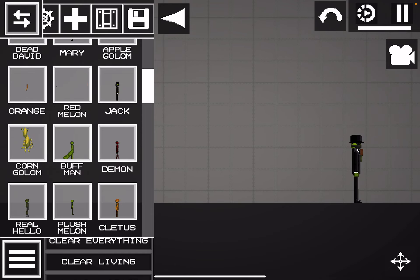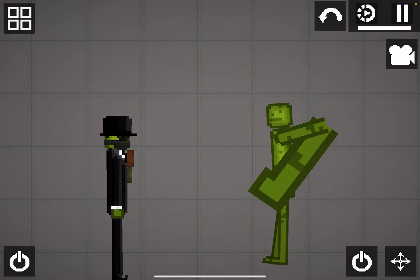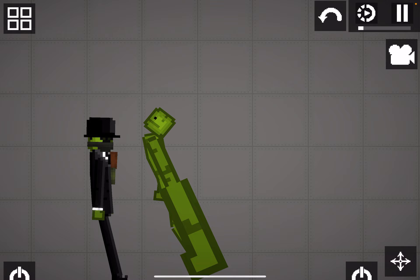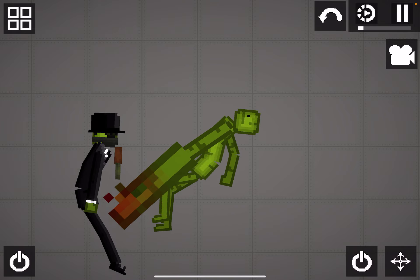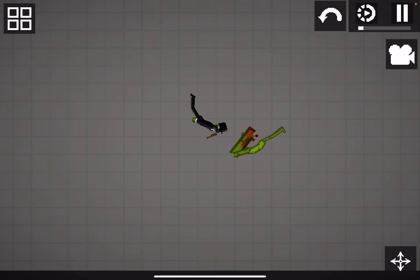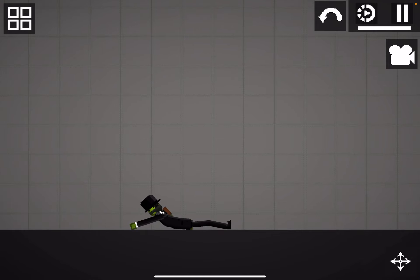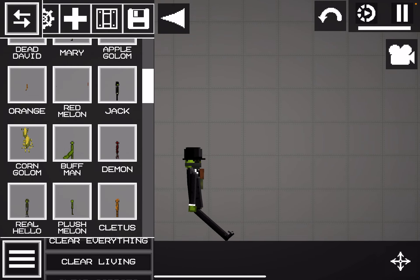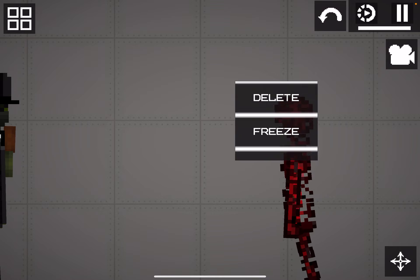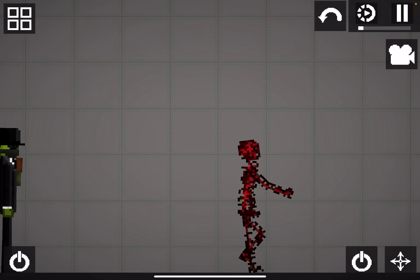You guys know the rest. So I tried to make a buff man — he wasn't really buff, he just has a strong arm. This guy could probably take me out in a fight if it was real life. Nope, never mind. So then I just made some sort of demon thing. Looks like a demon, so I decided to make it, because it's all red.